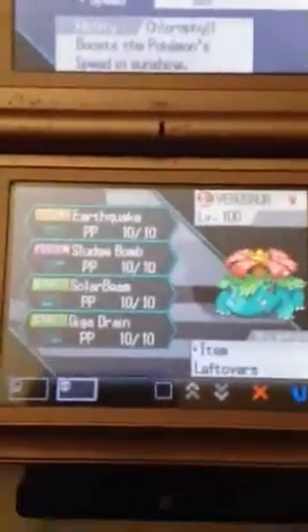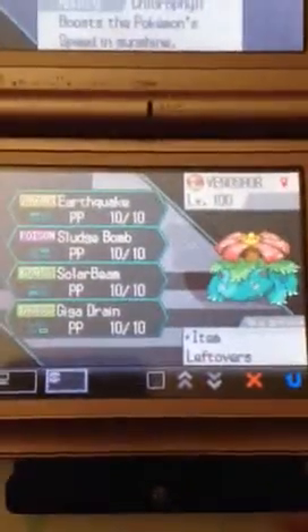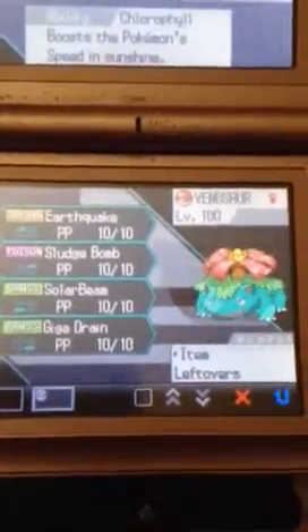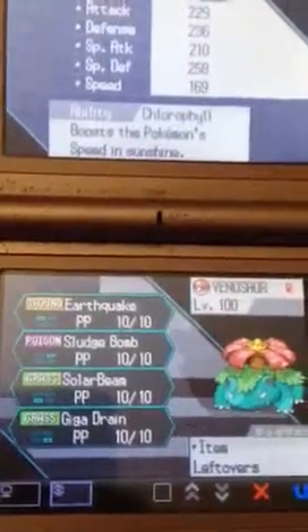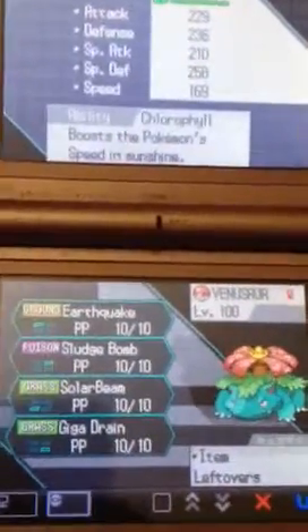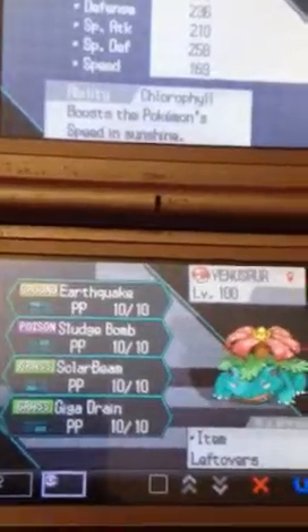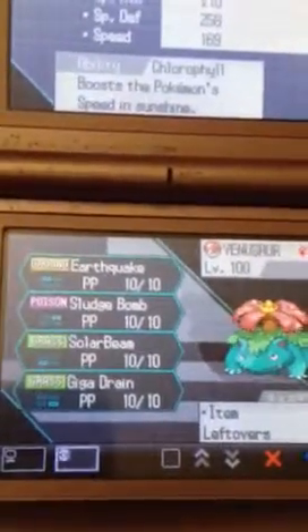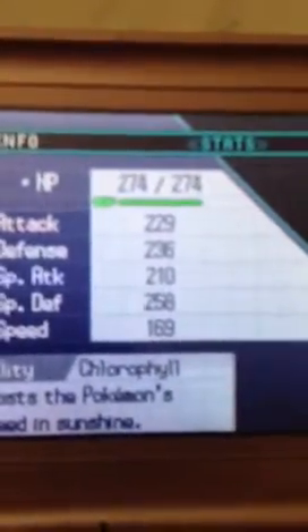Next is my Venusaur — another pain to get. It's a Dream World Pokemon as well, with the Chlorophyll ability. That doubles its speed so it can outspeed certain Pokemon. Its moveset, as you can see — it has Leftovers as well. Here are its stats, which are pretty good.